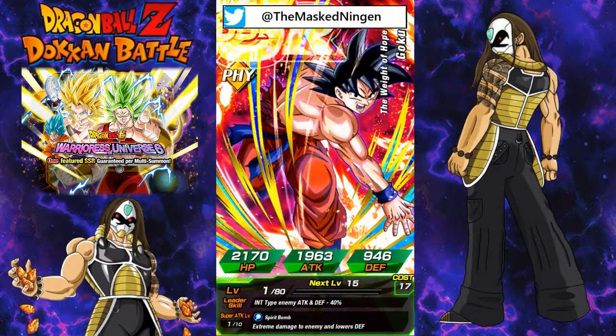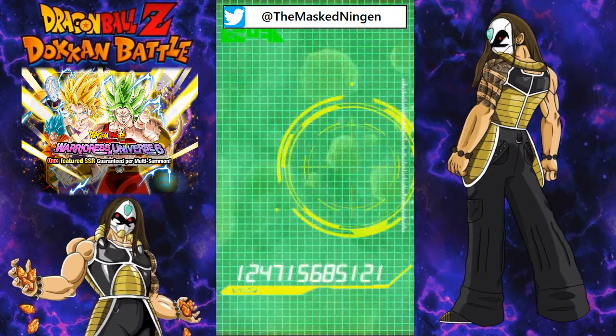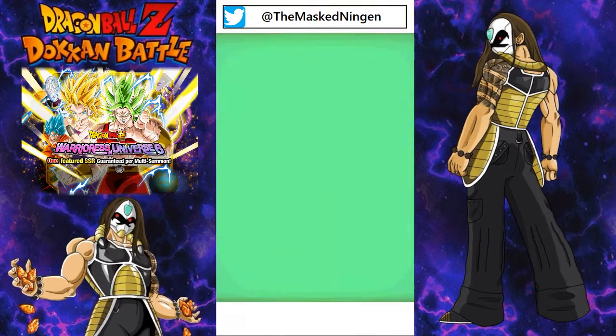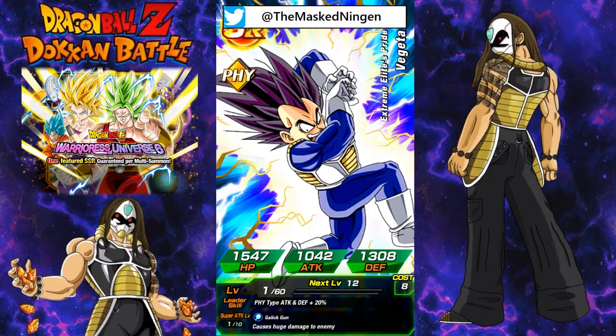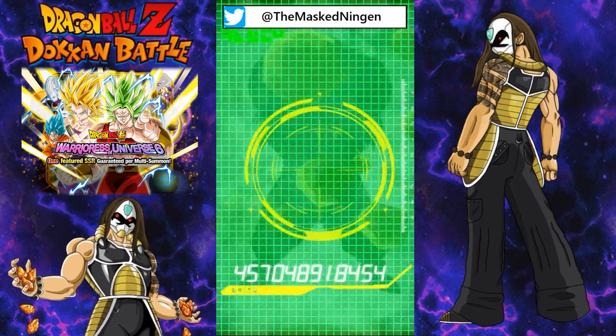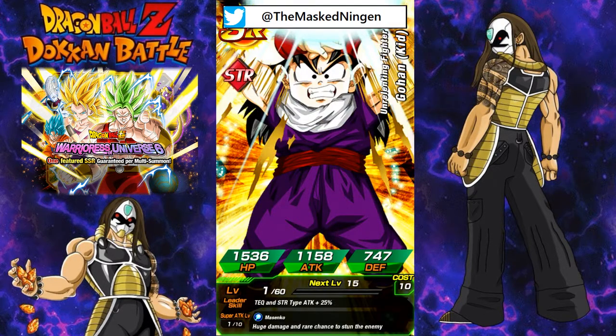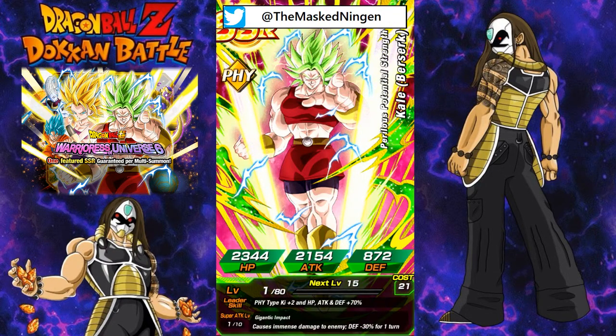So we're starting off the second summon with a random unfeatured SSR — the old Spirit Bomb Goku, that's interesting. The guaranteed SSR on these is always the last one, so any ones you get before that are a bonus. So we've got the Horrible Art Vegeta, Final Form Frost, the AGL Goku — and he wasn't the last one, so we got an extra featured SSR — and then we got Kale. Awesome.